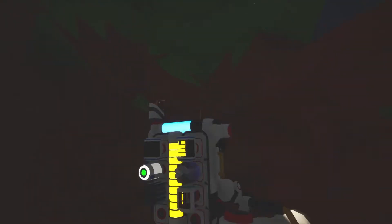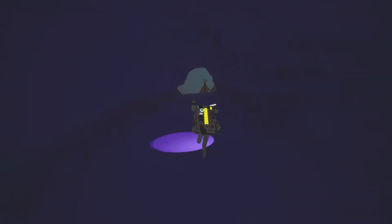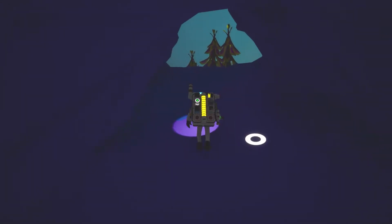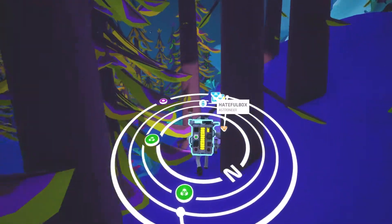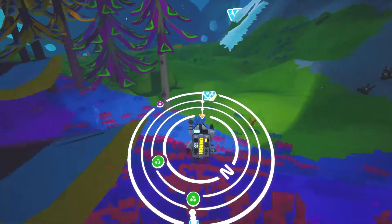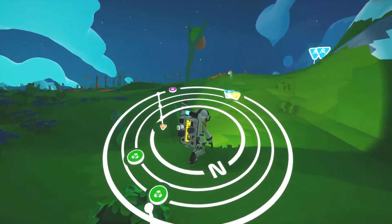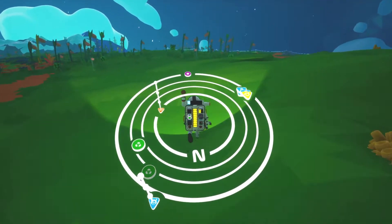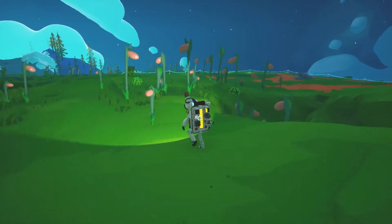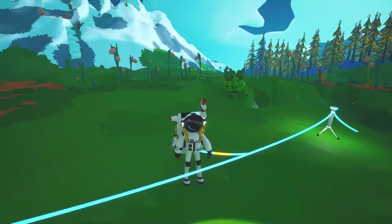Oh no, it's the cave that we fell in before. I'm so dead. I fell back into the ravine. If you sprint, do you use more oxygen? Yes, but you also move faster. Oh wait, there's a rover to my left. I see an oxygen thing. I can make it. I have the technology, as long as someone doesn't put a hole in my way. Oh no, I'm suffocating. Oh, I made it. That was close.